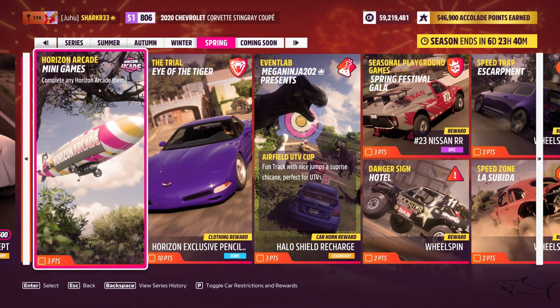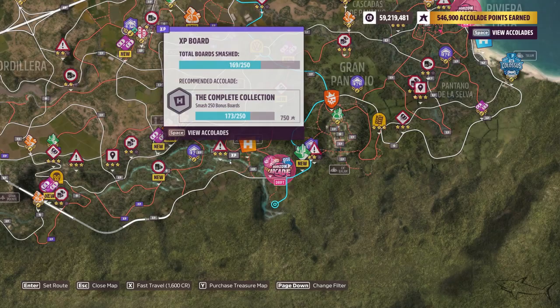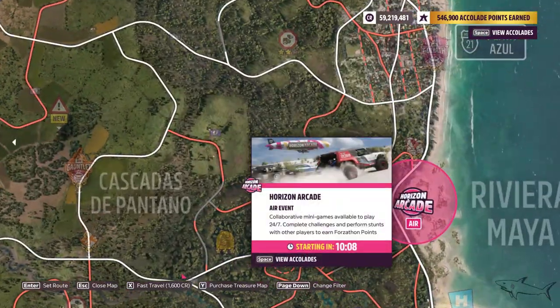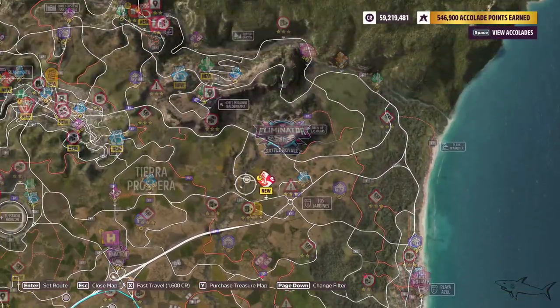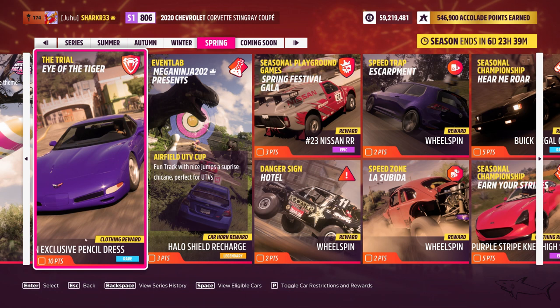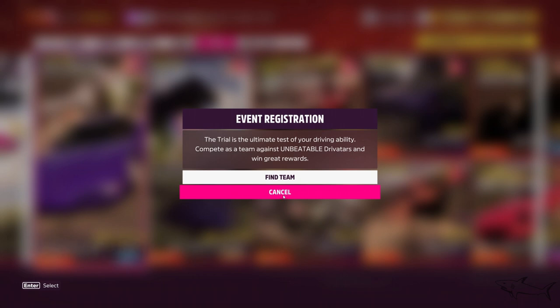Now let's move on to the Horizon mini games — here is the Horizon Arcade. These are available at certain points in the game. Here we have drift starting in 10 minutes, and another one also starting in 10 minutes. There's air, there's drift — depends what you want to do. Just go there on the map and start one. You'll get three points really fast — it's a team-based event against NPCs.